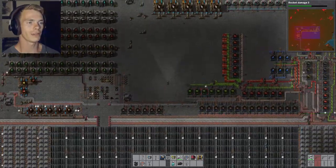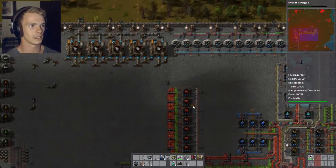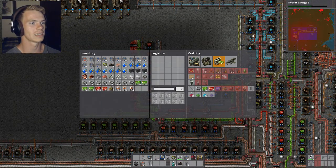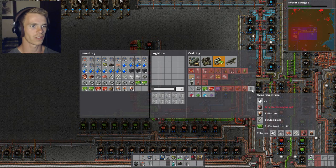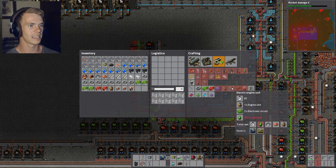That's what happened. Anyway, so while we were gone, I made this little contraption — and when I say little, it's kind of big. But we are going to try to make the robotic flying frames, that way I can stop making them by hand.